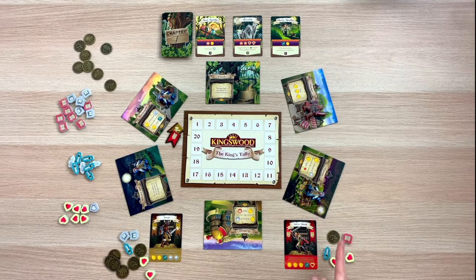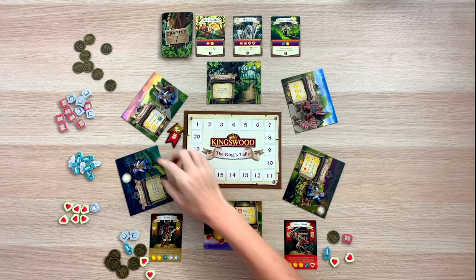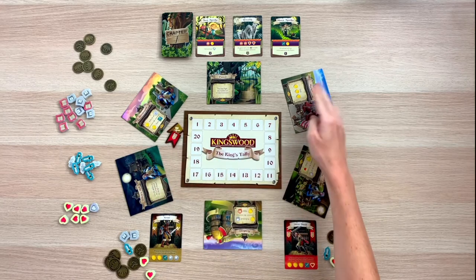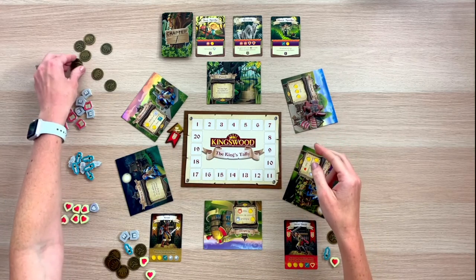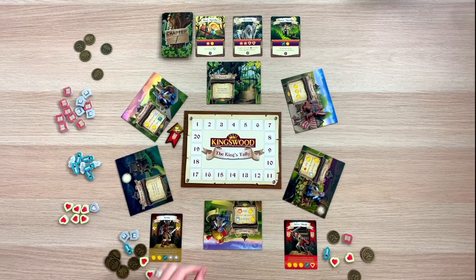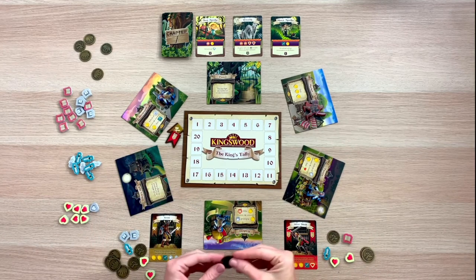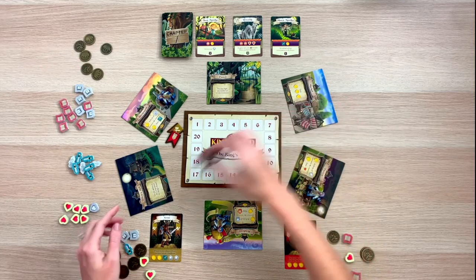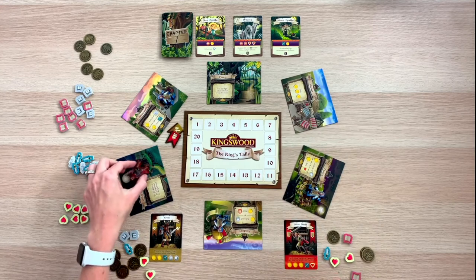Now it is Silver Shield's turn. I'm going to use the collect action with the Kingsguard's relocation to gain three coins, then move this adventurer to the academy and buy another spellbook. My red guard then heads over to the witch's hut.